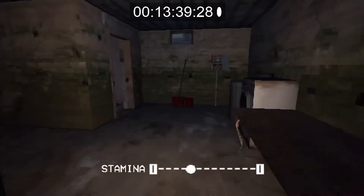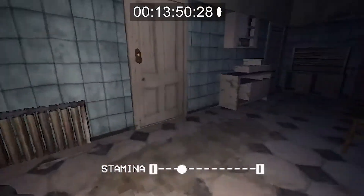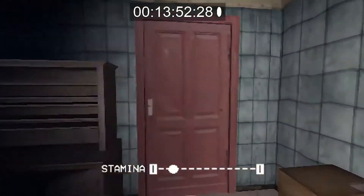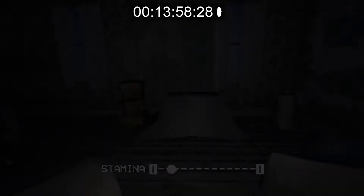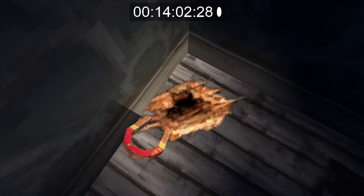Now that you have the magnet, run back upstairs and let your stamina recover if you need to. Go back to the main room where we did the first news segment. To the right as soon as you come in, there is a hole in the ground — use the magnet on the hole. This will give us another key.